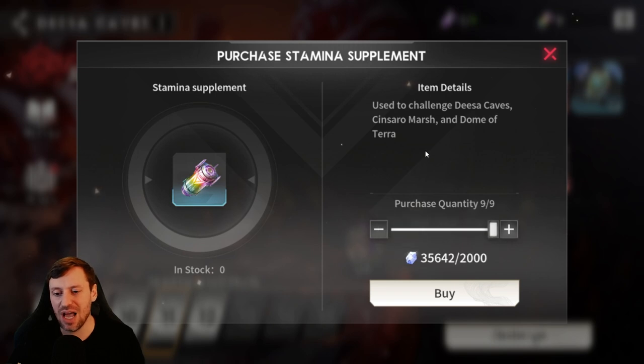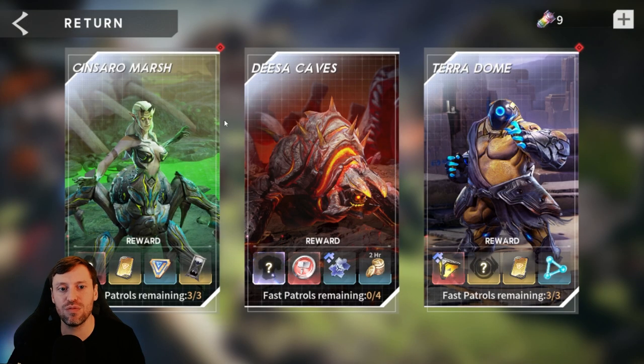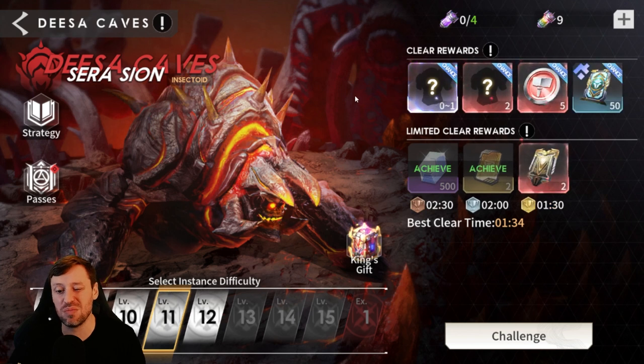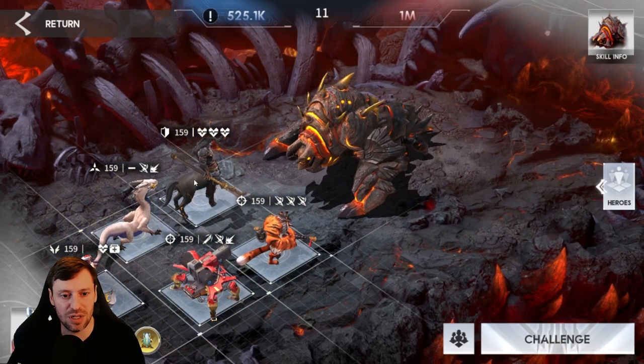We've only been playing the game for about three weeks and a couple of days, and I do this every single day. You need to make sure you are buying full stamina with your diamonds every single day. I sort of rotate — if I'm strong in commanders I won't do Sincera's Marsh; if I need gear, Disa's Cave; if I need prototypes, Terror Dome. But mainly I focus on Disa's Caves because gear is huge in gacha games — it's always going to be what carries you most.